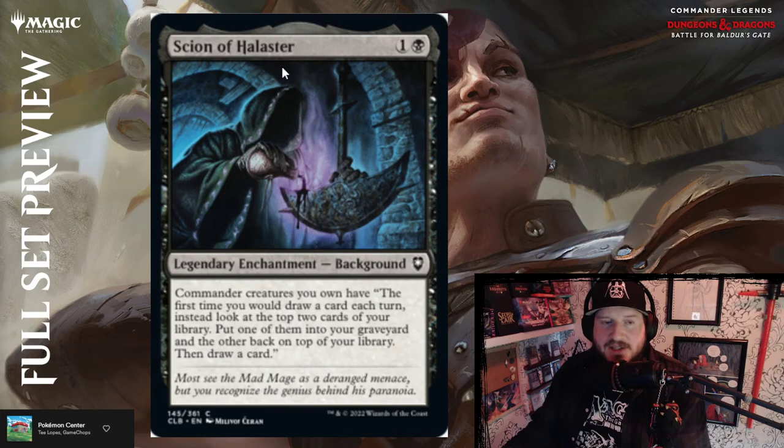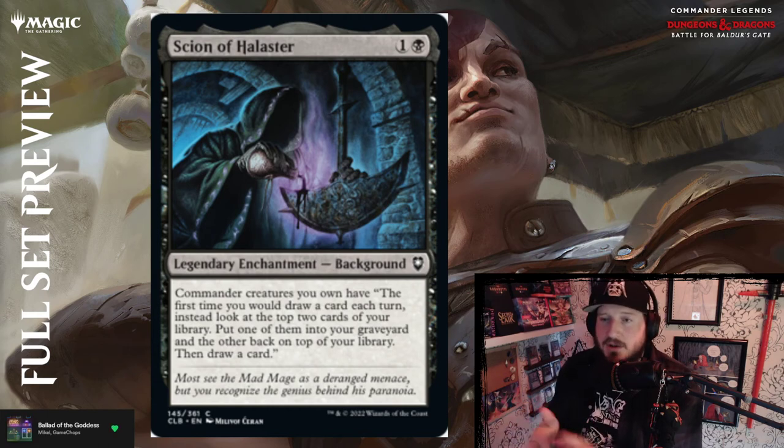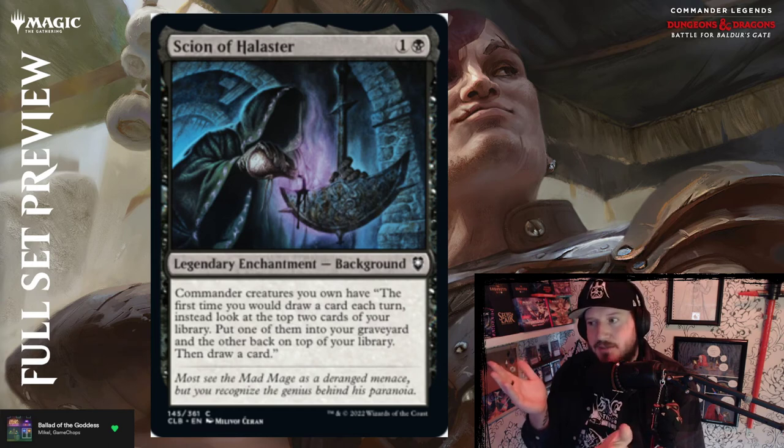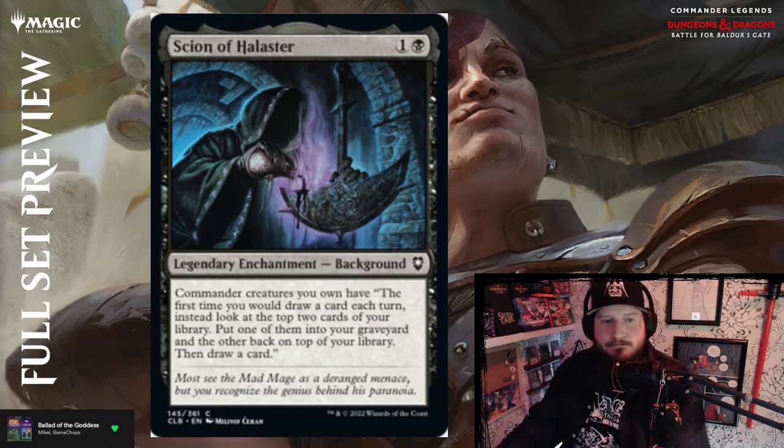Scion of Halaster — one and a black for a legendary enchantment background. Commander creatures you own have: the first time you would draw a card each turn, instead look at the top two cards of your library, put one into your graveyard and the other back on top, then draw a card. Pretty cool — primarily relevant for graveyard reanimate decks since you can sieve through your whole deck over the course of a game. Above par.